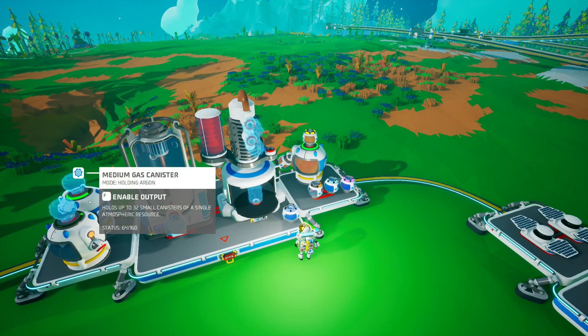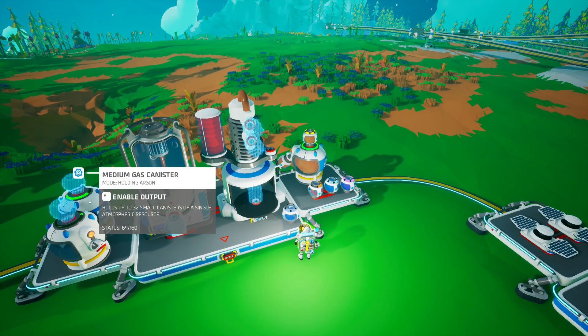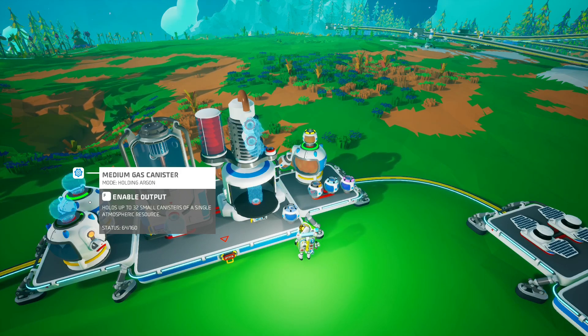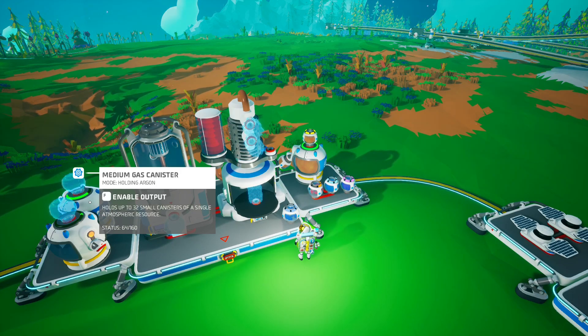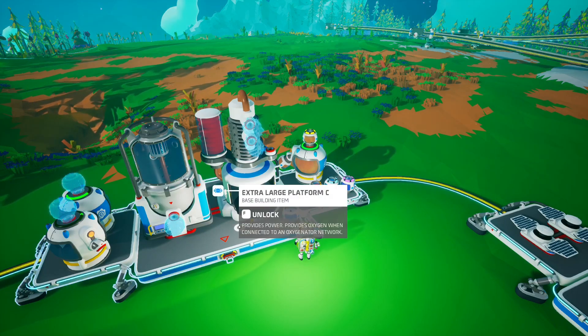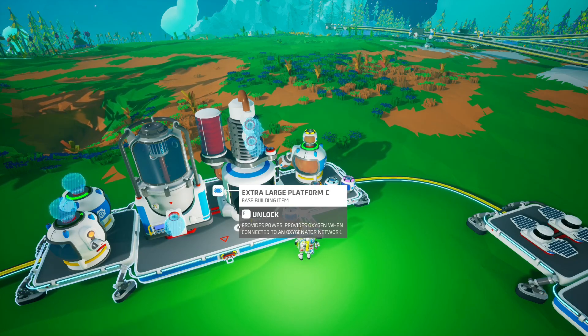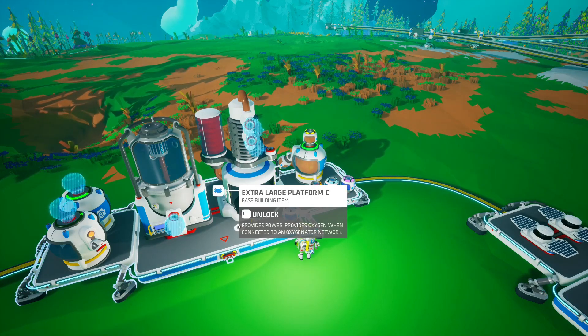Argon — going to need lots of that, because that of course turns into steel, which then of course turns into nanocarbon alloy, which turns into RTGs, auto extractors, and whatever else. But the other core component that is missing from the entire equation here is graphite.